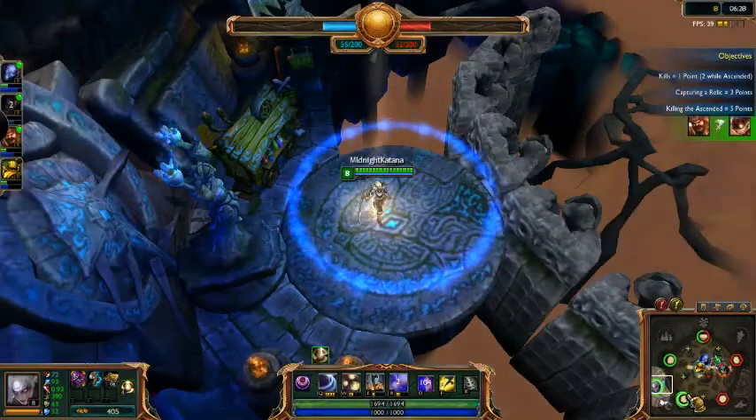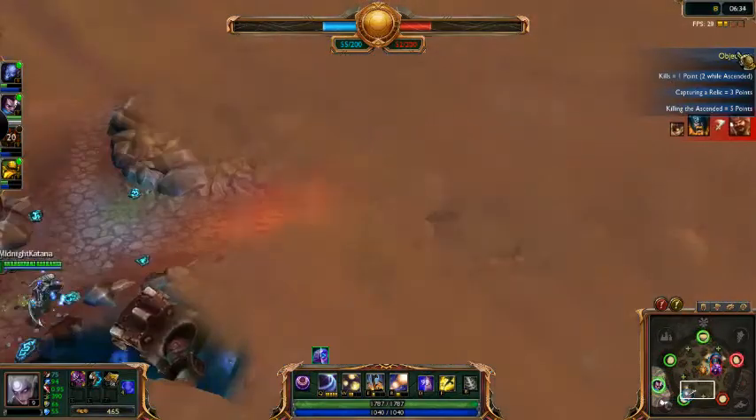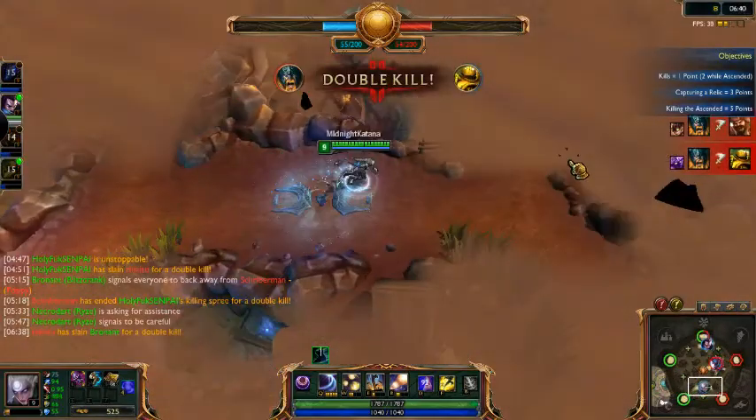There was a Riven, and she went like 24 kills — I don't know how many deaths, but she was crazy doing well. Riven's a great 1v1er, she's very bursty, and she's pretty decent in teamfights too.